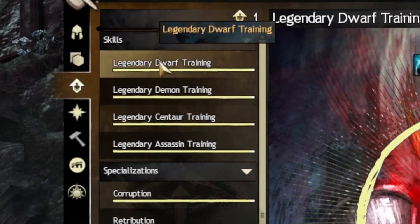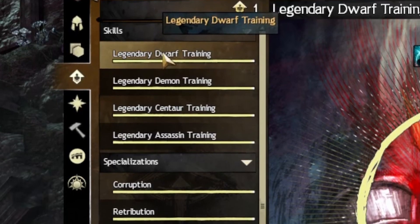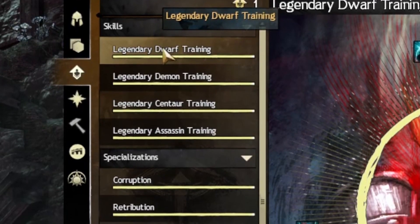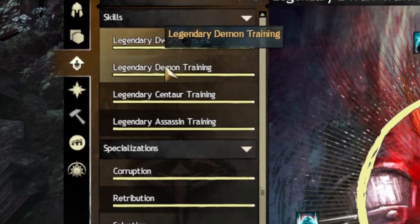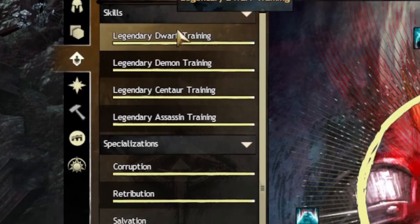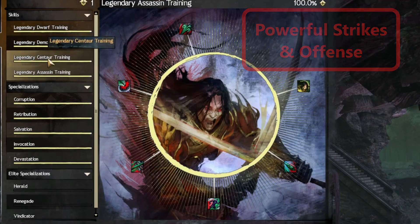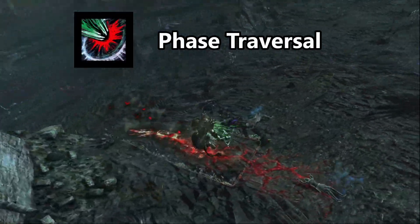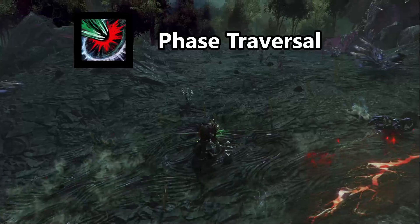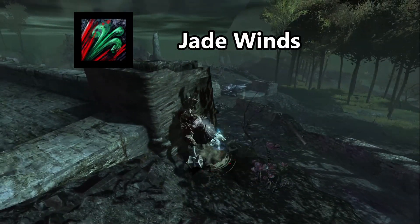There are four legends that a Revenant can channel: the legendary assassin Shiro Tagachi, the legendary centaur Ventari, the legendary demon Malix the Unyielding, and the legendary dwarf king Jalas Ironhammer. The assassin stance offers powerful offensive-focused abilities like Phase Traversal, which teleports you through the mists to an enemy, or the legendary elite skill Jade Winds, which stuns all nearby enemies for a short duration.